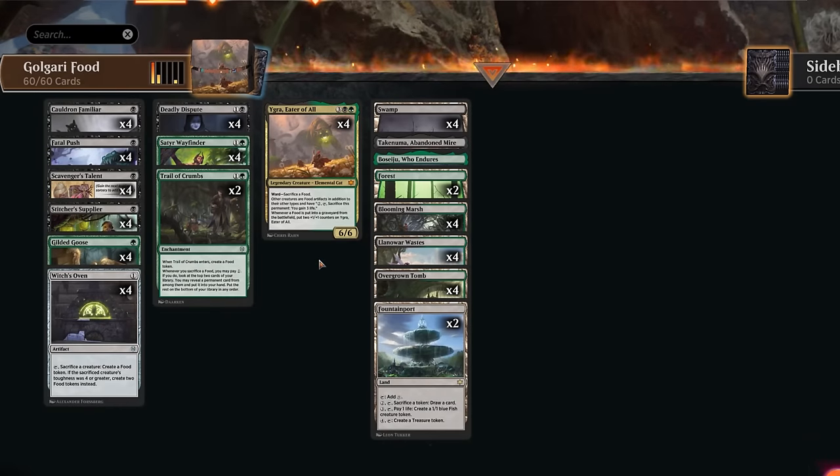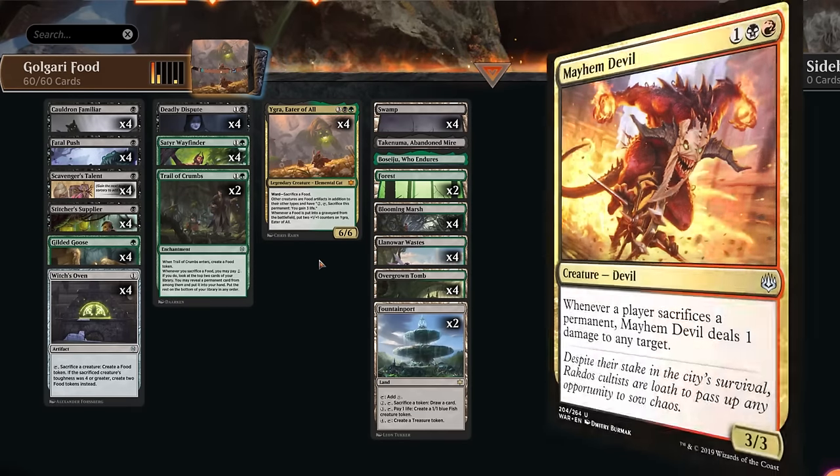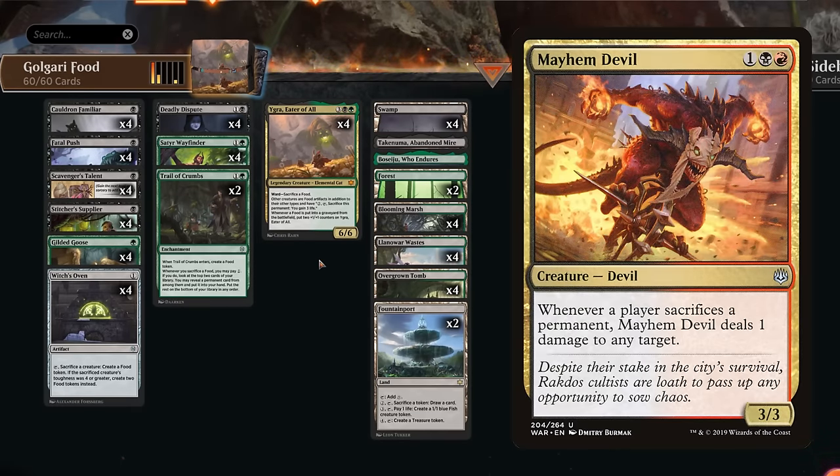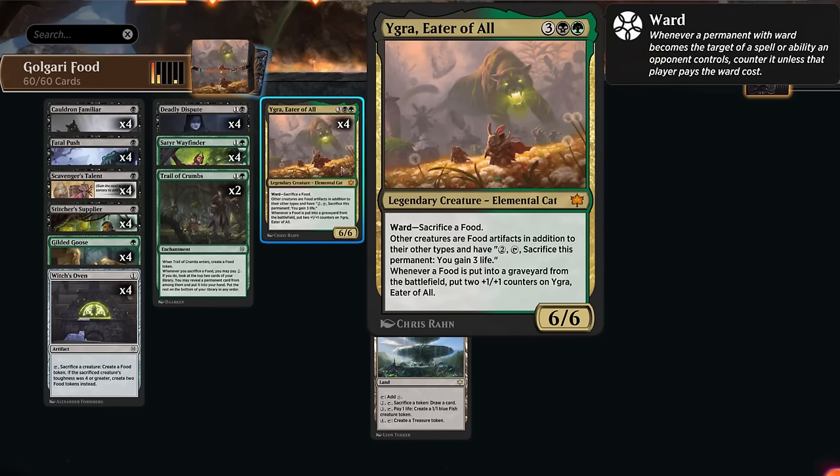Hello and welcome to another Explorer video. Today we're taking a look at a black-green or Golgari food combo deck. I've also seen Jund versions splashing red for cards like Fable of the Mirror Breaker and Mayhem Devil, but today we're just trying out a black-green version focused on the infinite combo of Igra with Cauldron Familiar.